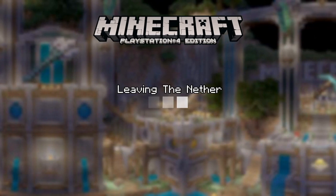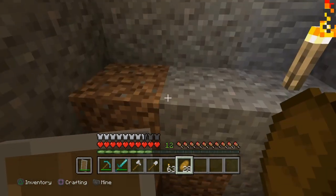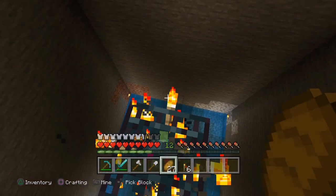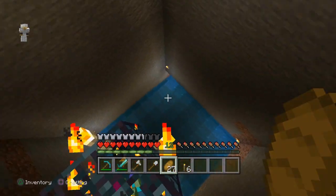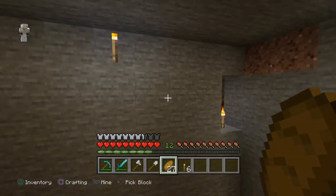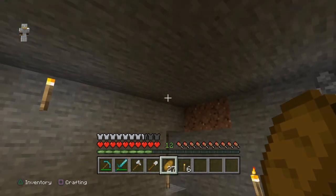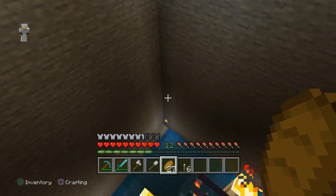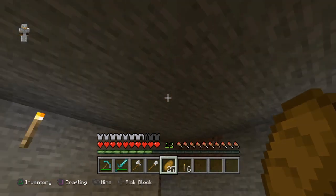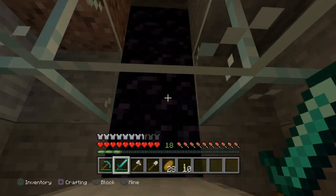I'm gonna go back to the overworld and grab some quartz, then come back to you when I'm at the mob farm getting started on building. All right guys — the water is flowing from that side to that end, then down a channel going up there. The portal's right over there, so I'm going to make the bubble column go up behind this wall to a room right across from the portal, which is where all the skeletons are gonna fall down. I still have to build the bubble column and set up the collection system and the fall, but after that I'll be done.